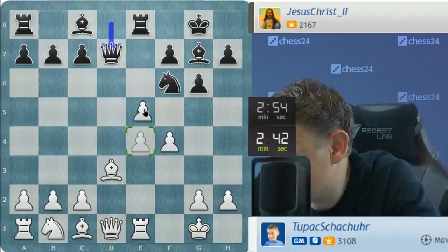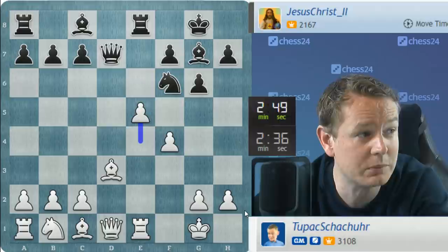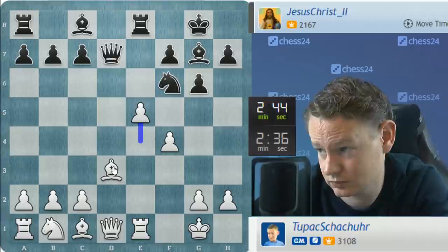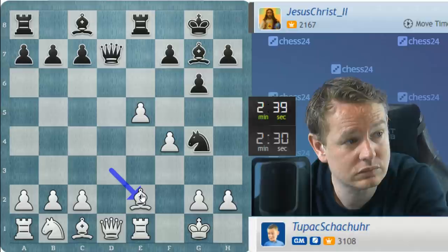What about e5? Knight g4. Then some move. Maybe I'll do that. That was grandmasterly decision-making — think about some moves and then make some random other move. That's the secret to grandmasterdom. It's not easy. But if it was easy, anyone could do it.